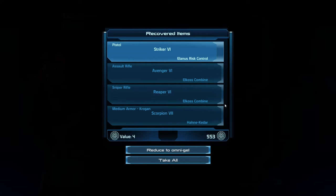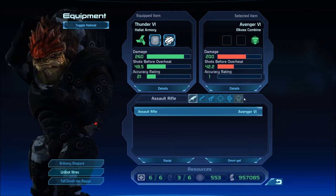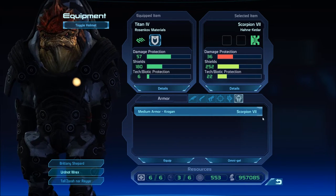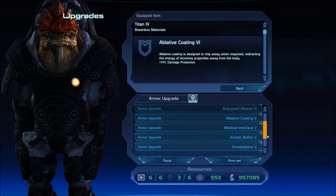So we don't need... well, we can look and see if that's good armor for him. But I think he's wearing heavy armor, Rex. Sniper rifle, pistol assault, and sniper. Not better. Ablative coating. Alright.